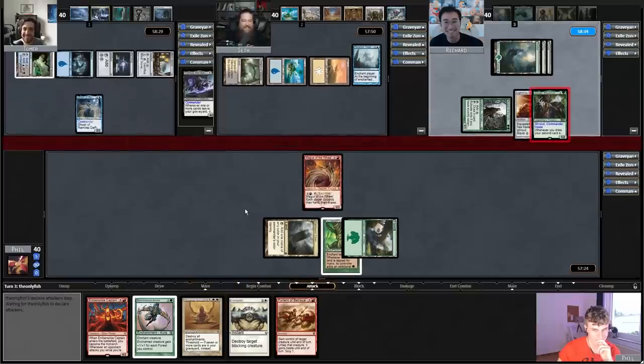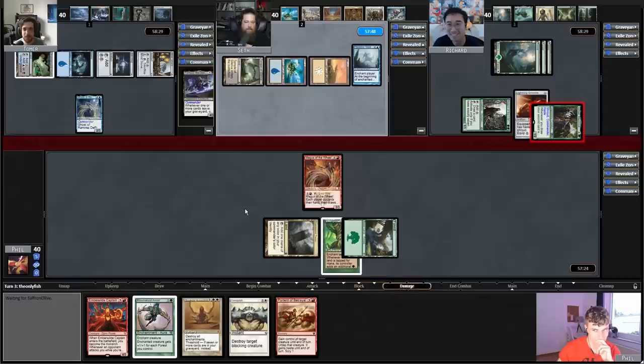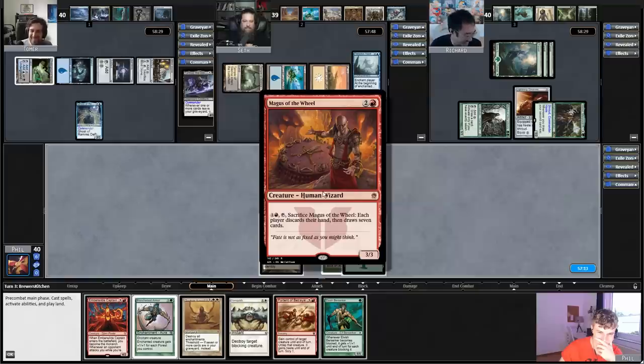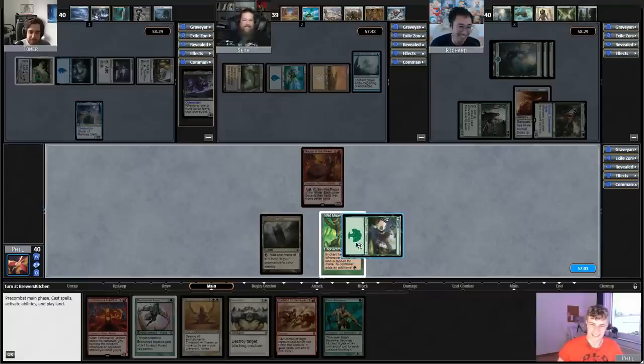We'll start the commander damage here. Get that pressure going. Oh, you just wait till I get an upkeep effect, Richard. Richard just wants to get the first blood achievement. I gotta pad my stats. I also thought this was a 2/2, not a 1/2. It makes grizzly bears. There's no way Phil has a really expensive hand. How bad is Phil's hand? Six cards — why would he wheel? What would he wheel into? Better cards. Seven cards.